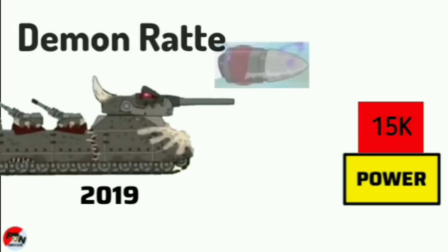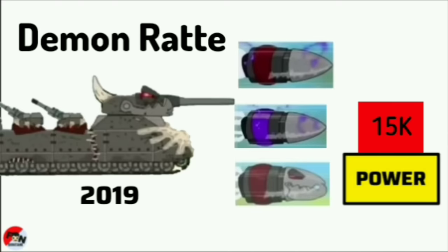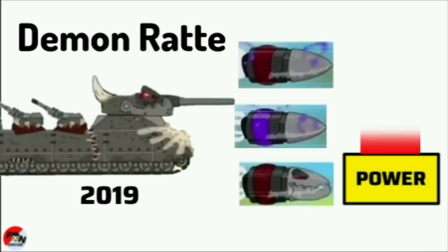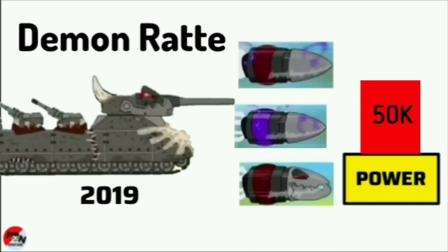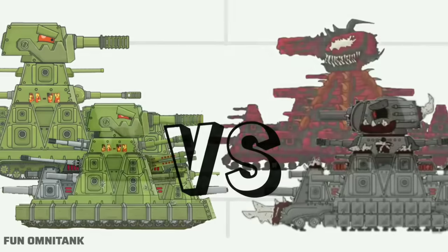Demon Ratty powers 3 types of bullets at 45k power level. So this is Part 1 of Red Key Bullets and Power — Hero vs Evil, KV44M Power Levels Part 1.